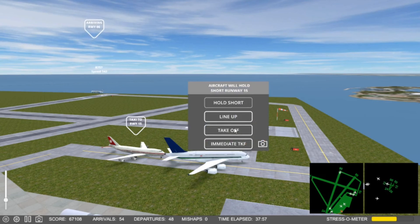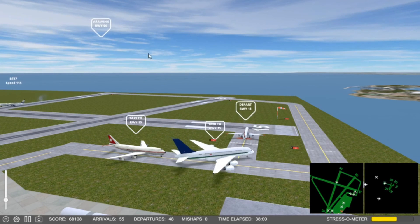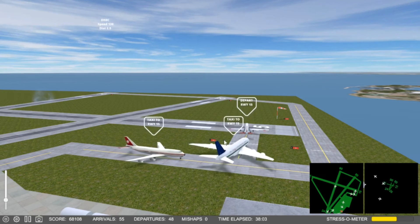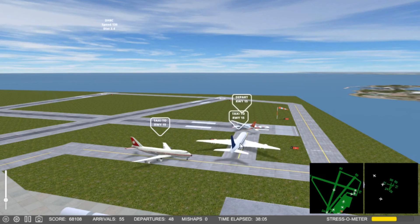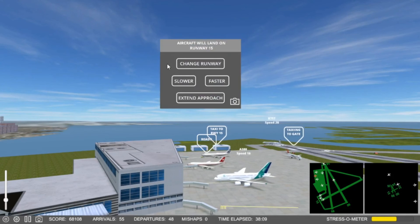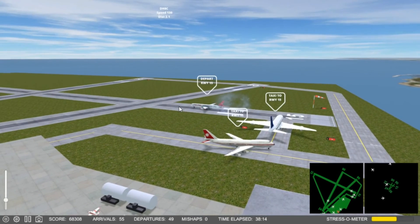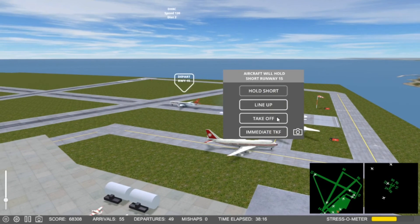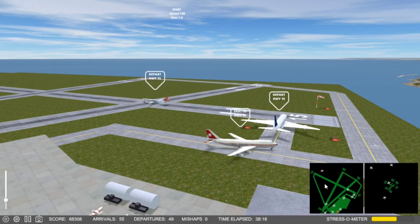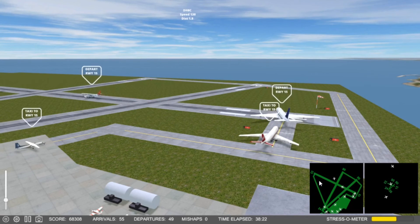5-8-6-1, request back. Flight 3-2-7, cleared for takeoff runway 1-5. 5-8-3-0, will land runway 0-8. 5-6-1, cleared for takeoff runway 1-5. 5-8-6-1, cover rogue. 5-6-4-7, request back — 5-6-4-7 on the pushback.